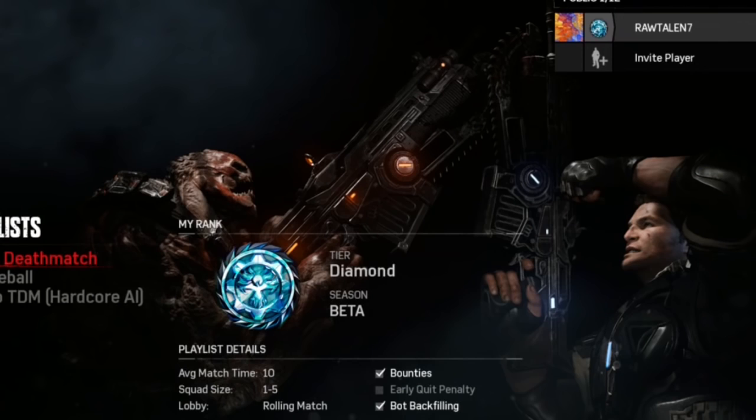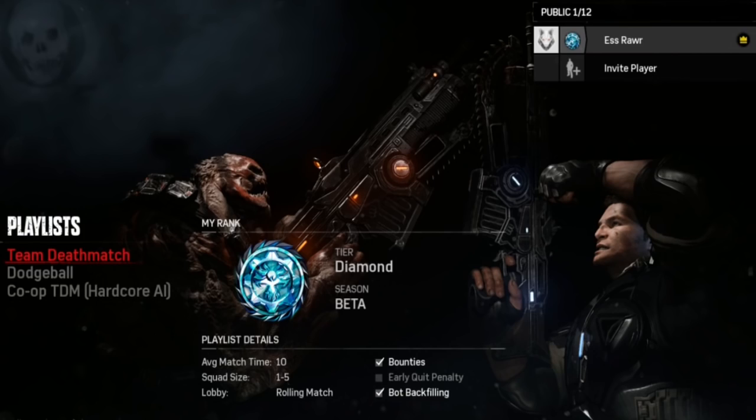Hey, what's going on guys, it's Raw here. Today I'm gonna be bringing you an amazing video on how to rank up very fast. As you can see, I'm already a Diamond rank on both accounts — level 44 on one and level 29 on my other account. This is the best way to rank up and I'm having very very successful results doing this.